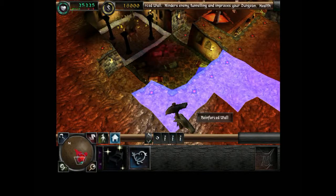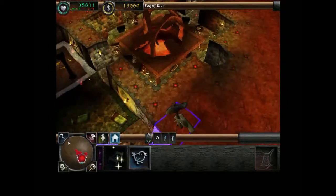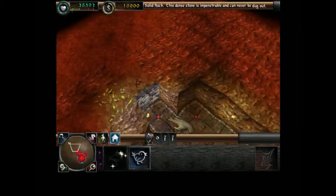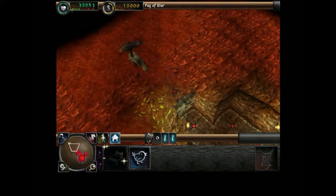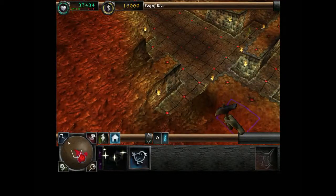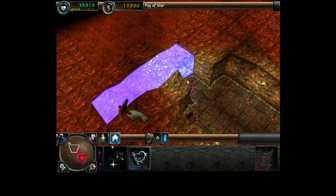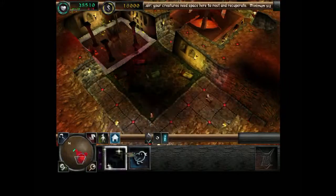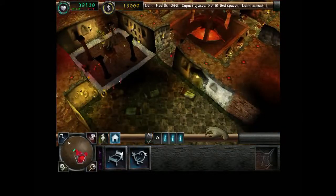Your goblin force is large enough to challenge Lord Antonius for his portal gem. Tunnel north, and you will find your smug opponent skulking in his keep. Well, I guess there's only one way to travel north — through here. You can see the smooth dirt; it's the only thing blocking this path. I guess I should dig through here. Good progress, Keeper.